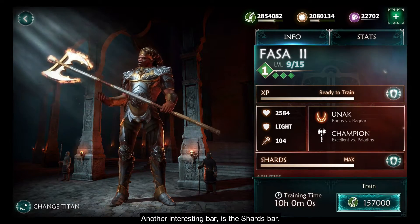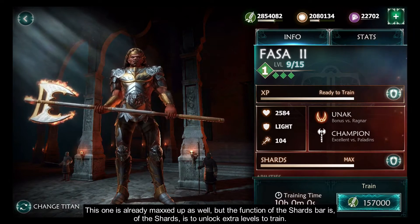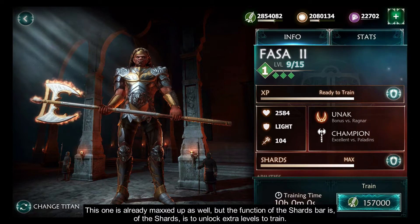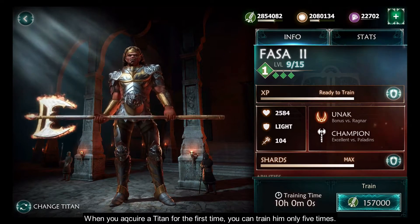Another interesting bar is the shards bar. This one is already maxed up as well. The function of the shards bar is to unlock extra levels to train. When you acquire a titan for the first time you can train him only 5 times, then he is locked for further training. To unlock that you will need shards. Fill out the shards bar and you can train your titan another 5 levels.